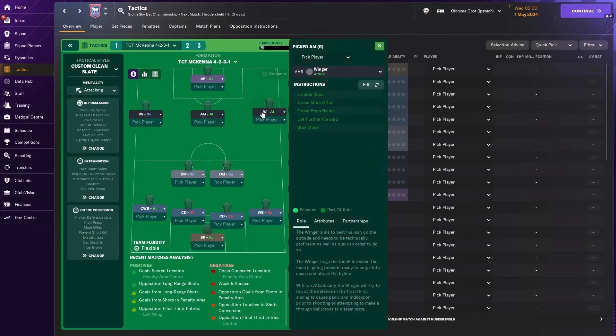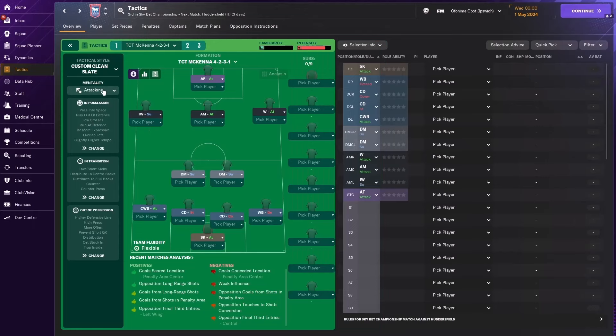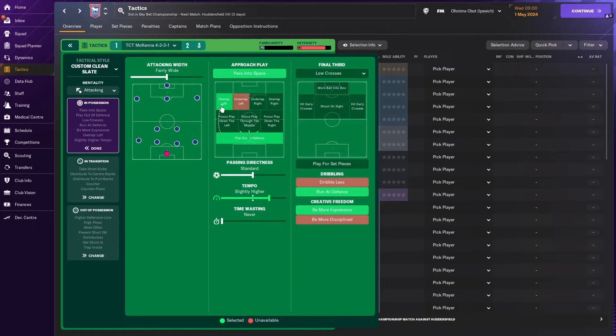The winger on attack duty doesn't have any additional instructions. The inverted winger on support duty has been asked to cross less often and sit narrower, while the advanced forward striker is only set to move into channels, which is a default advanced forward instruction. Team instructions-wise, the mentality is set to attacking. In possession, the team plays with a slightly higher tempo and moves the ball toward the left-hand side, because you have a complete wing back on attack duty on the left. So they focus play down that left and overlap on that left-hand side as well.